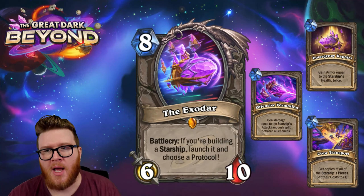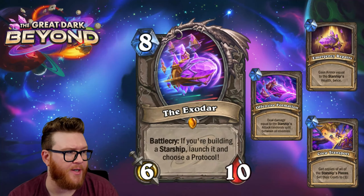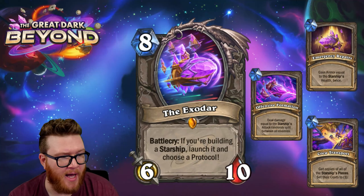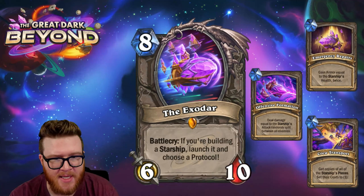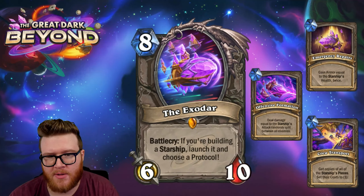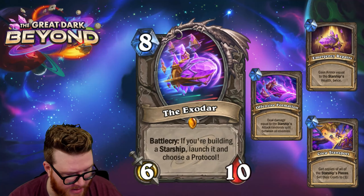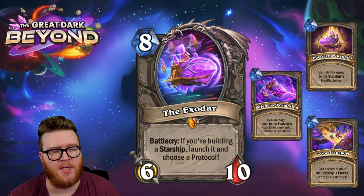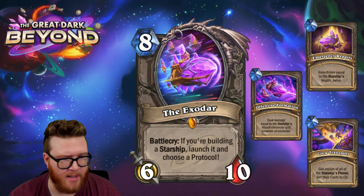Depending on the matchup and game state, all three protocols provide really efficient output. The Exodar has a great stat line — you're saving five mana, so it looks like a three-mana six-ten. I was already pretty sold on starship potential, and this really gives you a reason to go for starships because these are win conditions. As soon as you find the Exodar you might be winning games. This card looks really good.